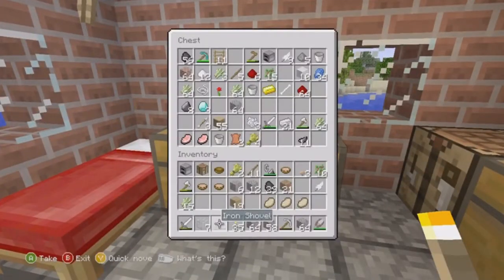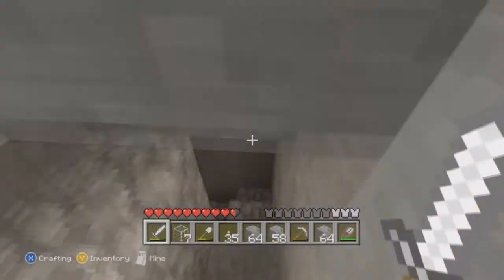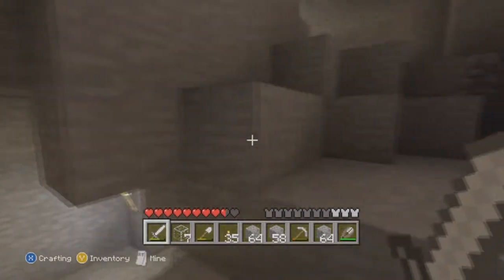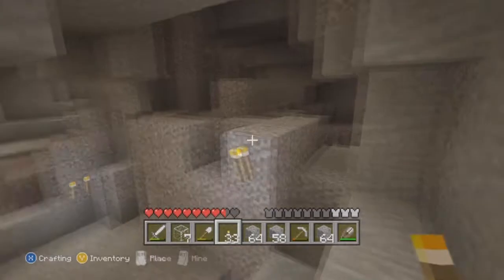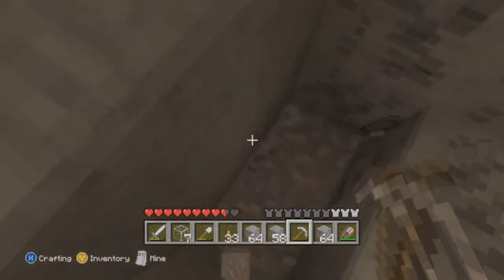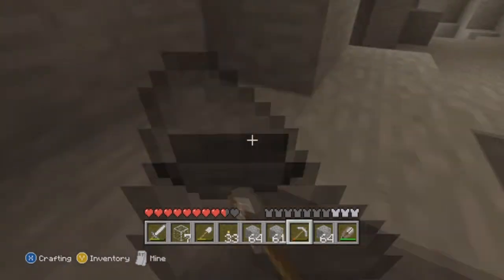I guess I'm chopping down some trees. I hear a spider — there's a cave over here, let's go down. I need to find a spider. There it is — come here! It's really dark down here now. I hear a zombie. I can't believe that spider didn't drop string. That sucks. I think we need like one or two more pieces of string for a bow.